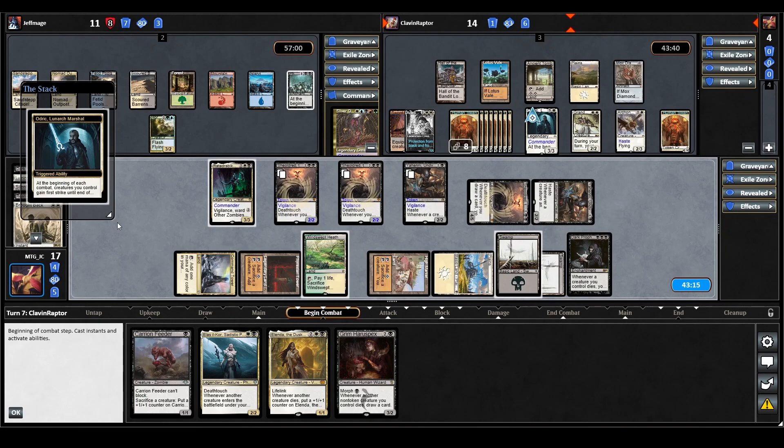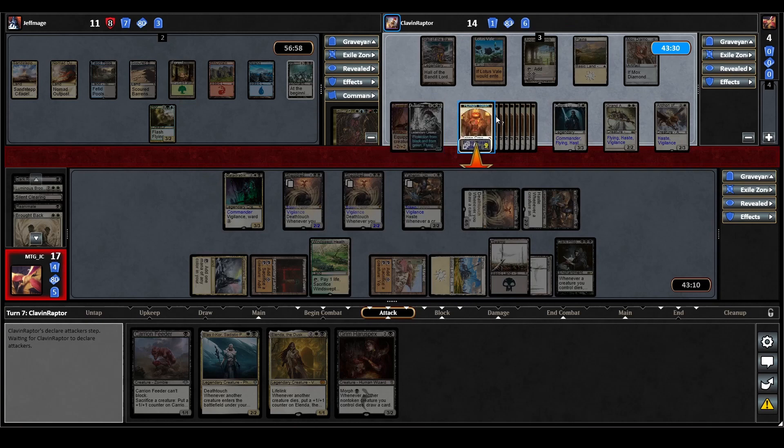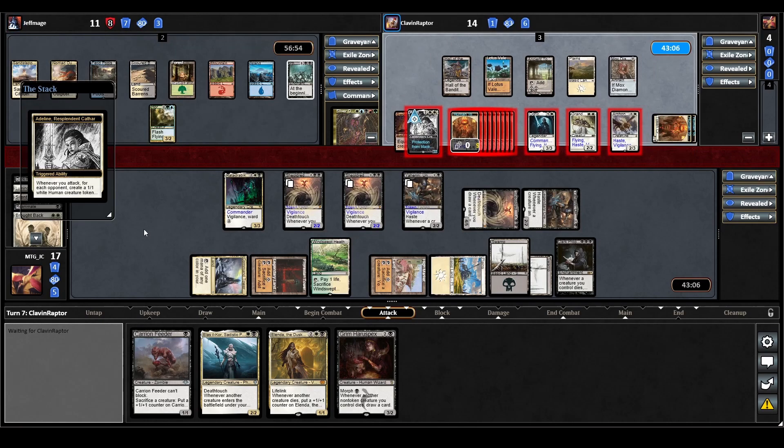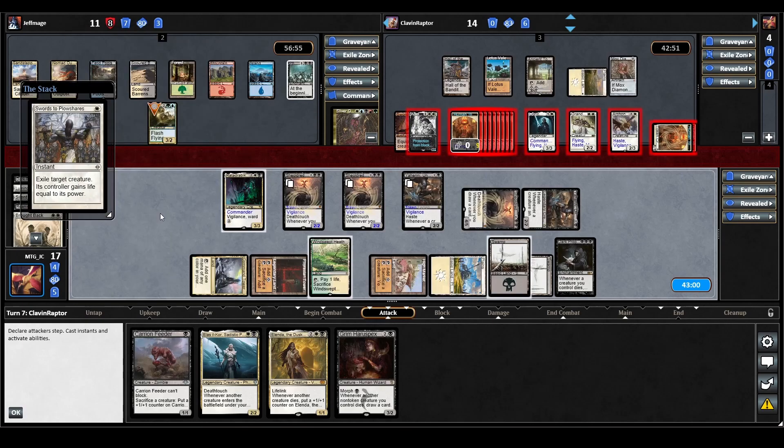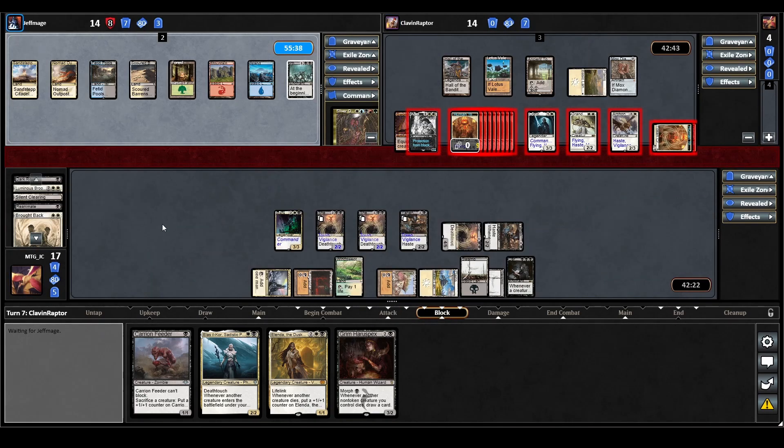On Odrik's draw step they lose six life. They don't mess around — straight to combat. They only need to swing Adeline our way and then the tokens finish the job. They send their entire board at us, pulling back Grand Abolisher towards the Sliver Queen. Adeline triggers making two extra 1/1s. They also cast Swords to Plowshares targeting the Horizon Chimera. The Sliver Queen player takes their time thinking — they definitely have something in hand. But it goes through and we are taken out of the game.